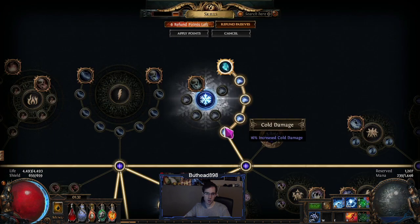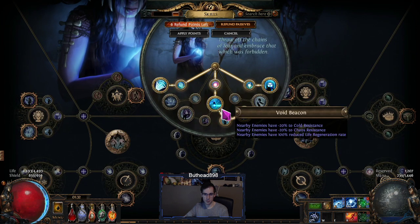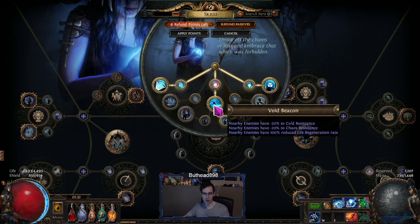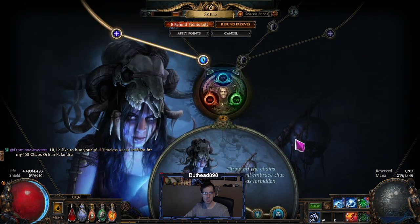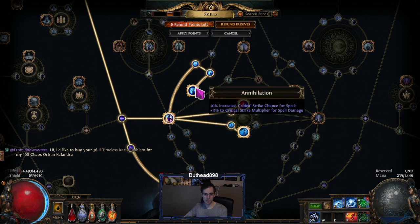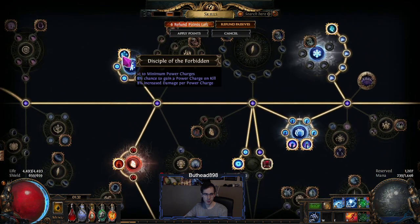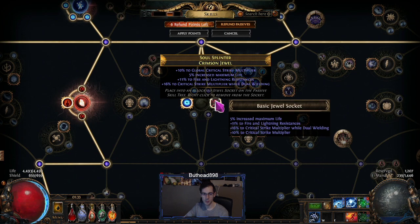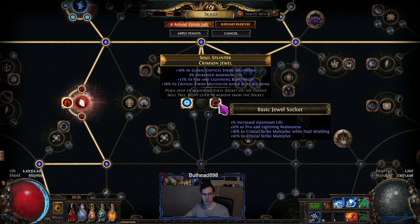For the skill tree, it's your generic cold build — malediction, void beacon, frigid wake, and forbidden power. If you're doing this as your first time leveling a witch, I'd say do lab one and two, then between three and four just do whatever you think is best. The skill tree is pretty basic: you're scaling a lot of crit stats, life, power charges, with increased damage per power charge.